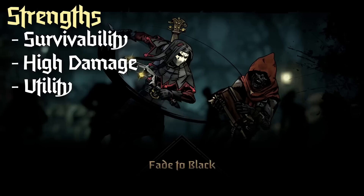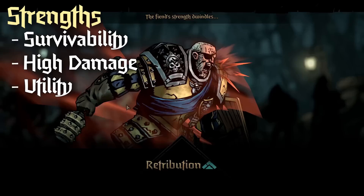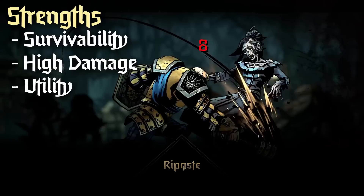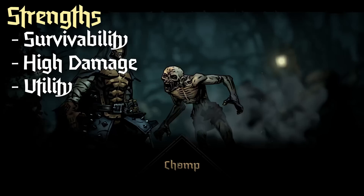Starting off, what is the Leper good at? He has a high amount of self-sustain between a very useful stress heal, solemnity, and his ability to generate block as well as weaken, which means he can stay up front and take a lot of hits. Even though Leper has a very wide damage range which can potentially be bad if it low rolls, he does have one of the highest damage ceilings out there. So if you can find a way to get this dude crit tokens, he will hit for a lot of damage, especially if you're able to clear his blind off consistently.